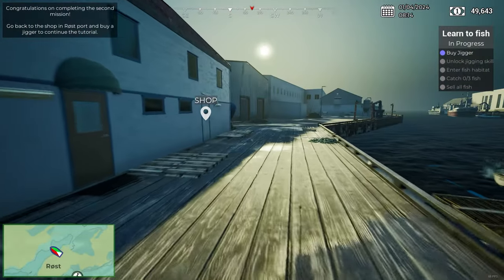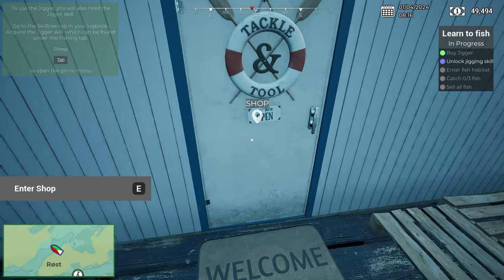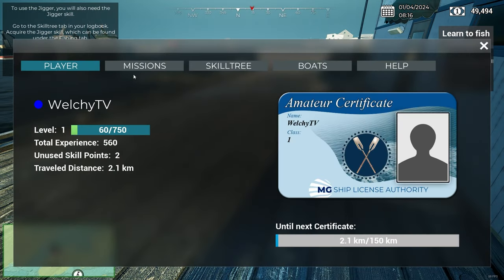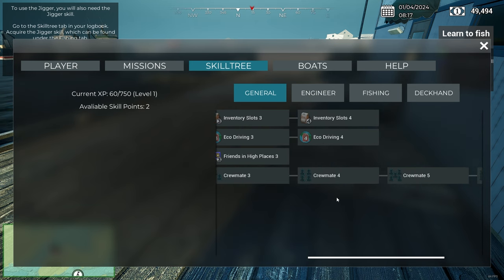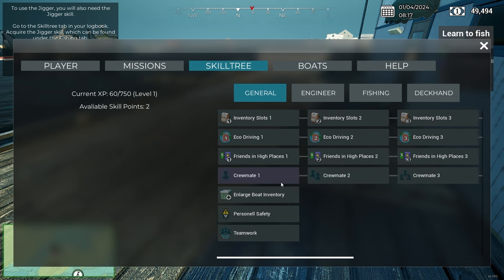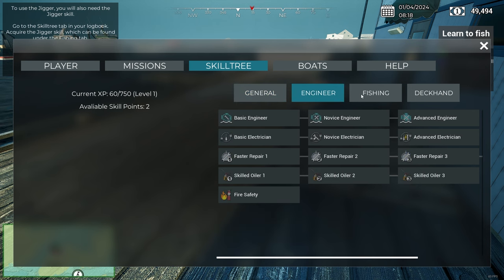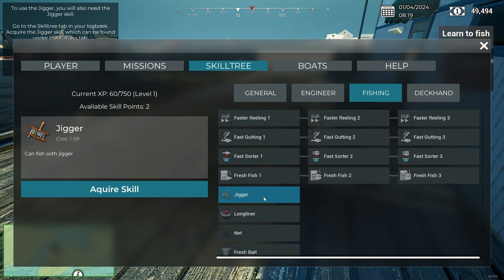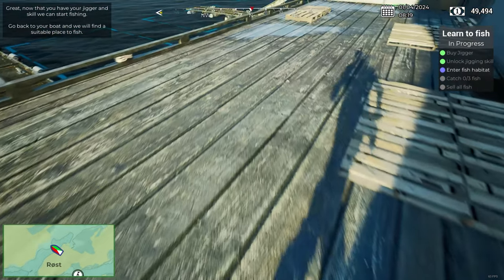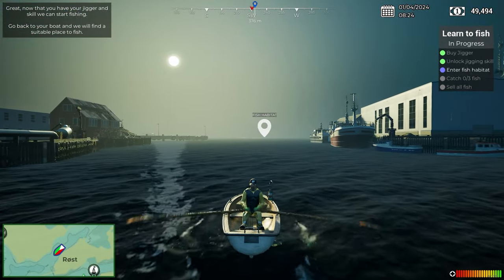What's a jigger? A hand jigger used for fishing a small amount of fish — okay, we'll buy one. Unlock jigging skill. Quite a lot on the skill tree. Crewmates — so we can have AI crewmates, that'd be cool on a larger vessel. We unlock the jigger skill. Enter the fish habitat.